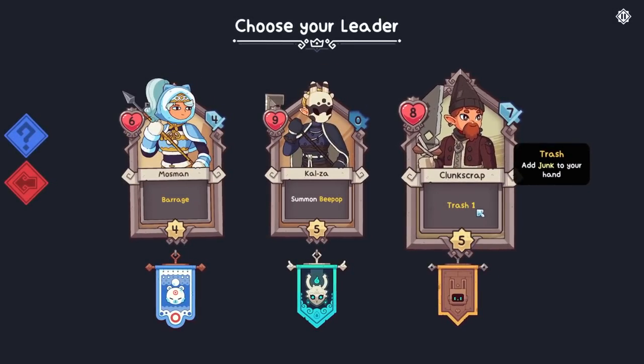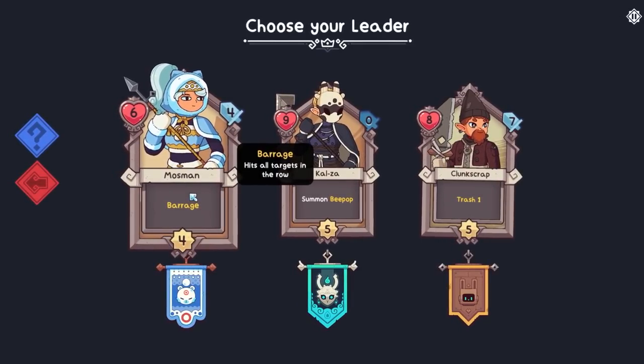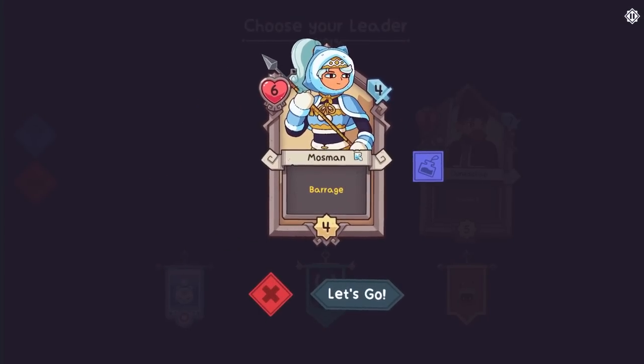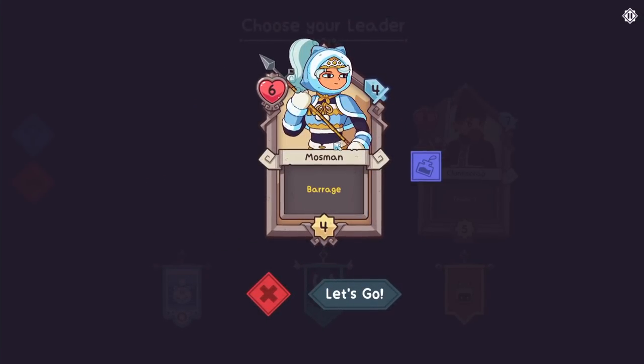Not even in the sense of having a bad ability — just that they aren't good or they don't synergize with the cards I'm going to be getting in the run. It's difficult to progress, but I think this will be a pretty decent hero. 6 health, but we're going to keep them defended. 4 attack, 4 rounds to charge up.